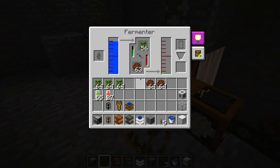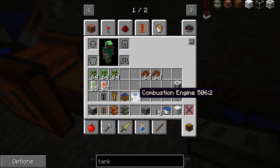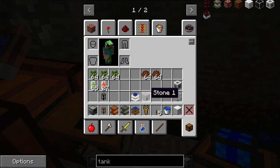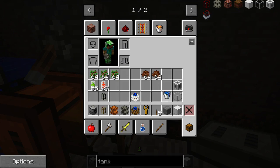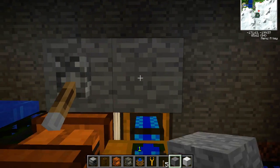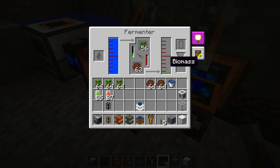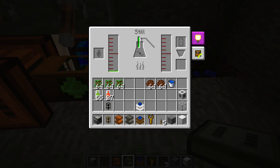Next we're going to pump out the biomass that the fermenter is generating. For that we'll just use a redstone engine — no reason to use fuel. Of course a wrench to get it pointed the right direction. That's going to pump out the biomass, and we're going to pump that into a still. The still will accept this biomass and, when powered, turn it into biofuel.